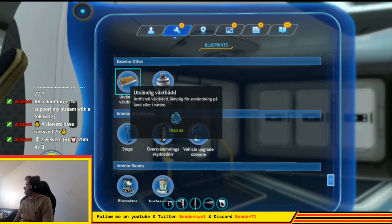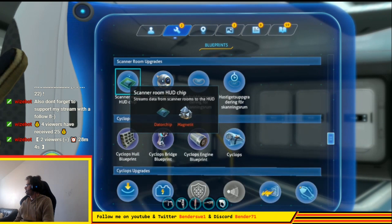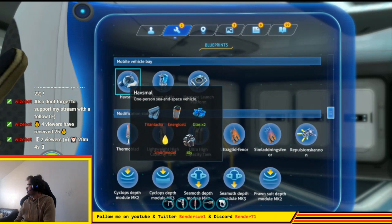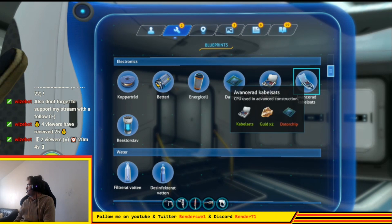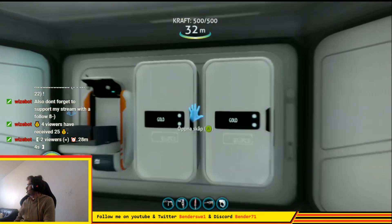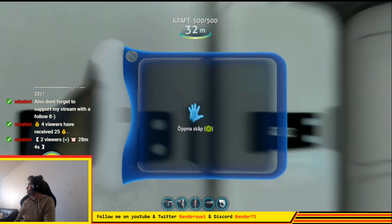Yeah, let's make that. Water, advanced cable kit, and plastic steel bar. How do I make the advanced one? I think I need a cable kit and a computer chip, if I remember correctly. It's all about combining those. And gold — yeah, computer chip, that's what I was thinking. I do have gold here, don't I? Yes, I actually got gold. I need a computer chip.